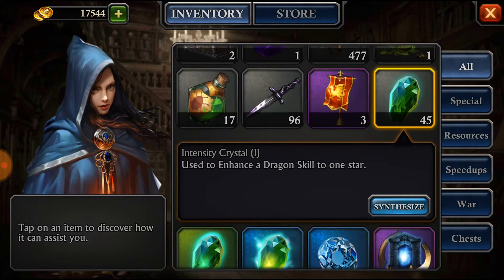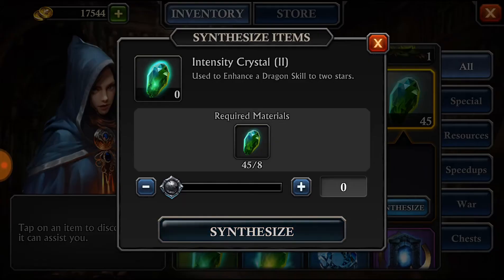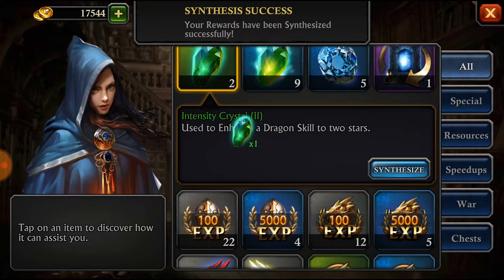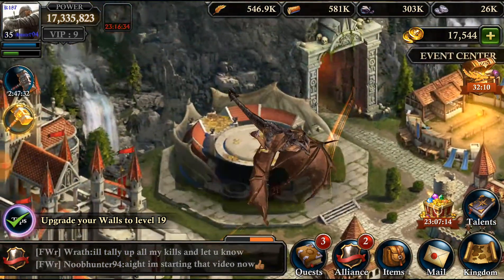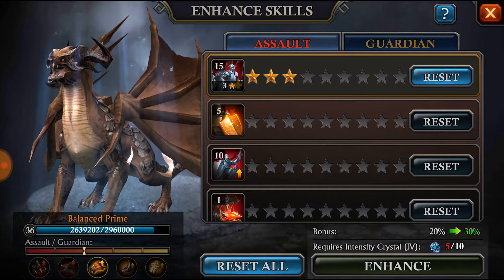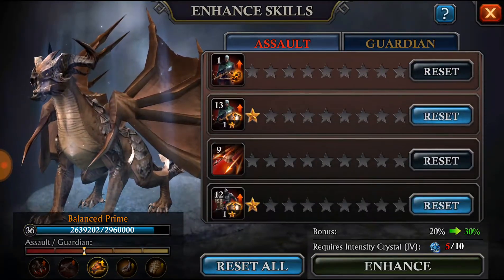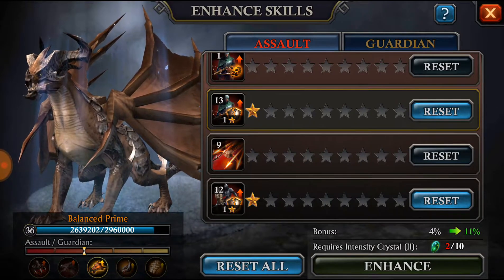Sometimes from events you can get higher level crystals. But if you have a bunch of level ones and need level twos, you can synthesize eight level one crystals to turn them into one level two crystal. So I'll do eight of them — and look at that, I got an extra level two. When you have those, you come down to the Dragon Lair and go to Enhance Skills.